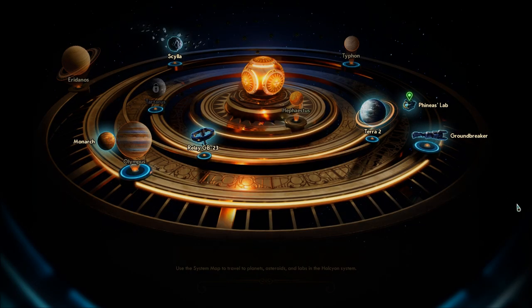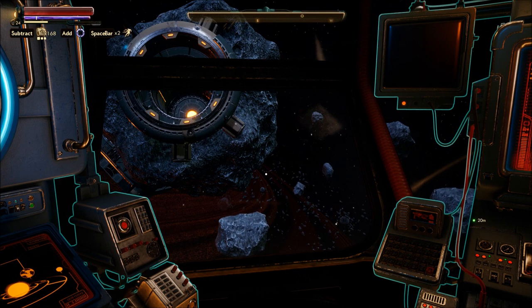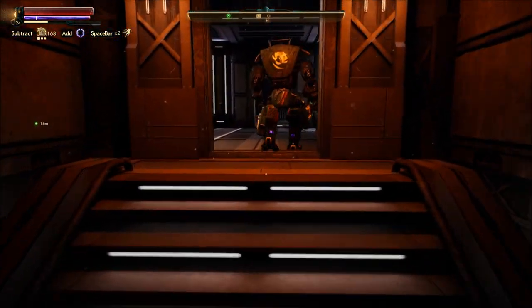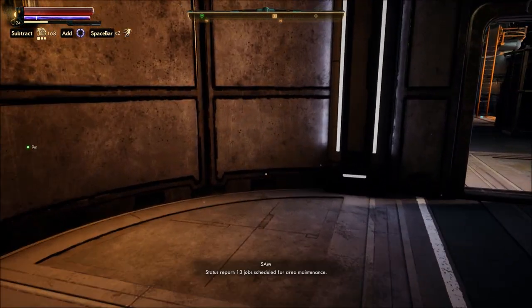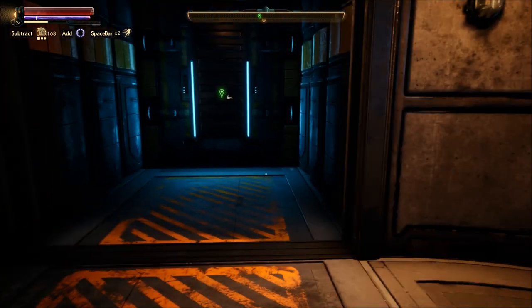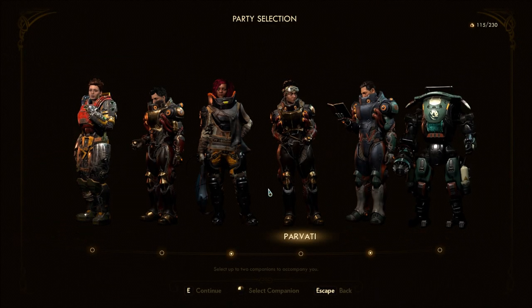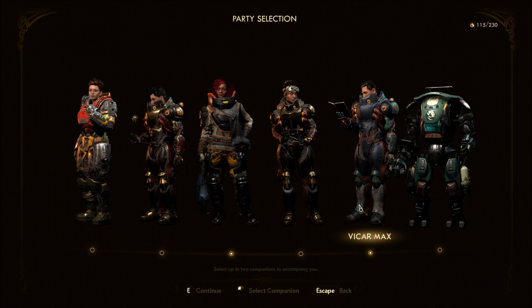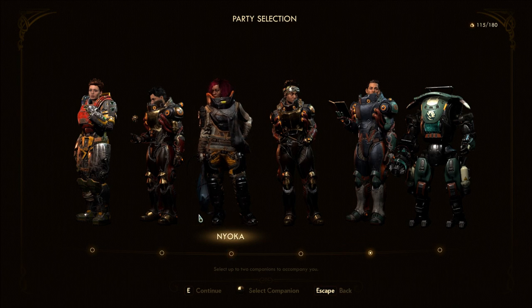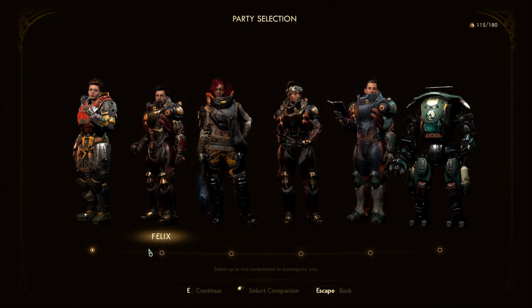This still reminds me of Mass Effect 3. Now arriving at Phineas's top secret orbital lab — glad we're not being chased by reapers. Status report: 13 jobs scheduled for area maintenance. Who shall I bring? I think we've had quite enough of Max and Nyoka for a while. Let's bring Ellie and let's bring the new people — Ellie and Felix.